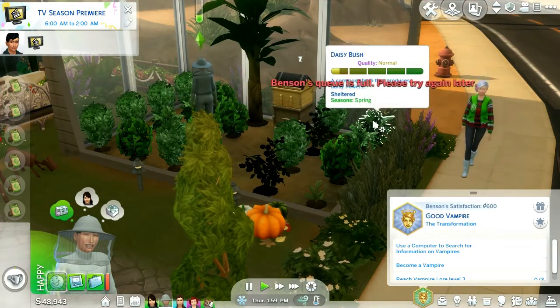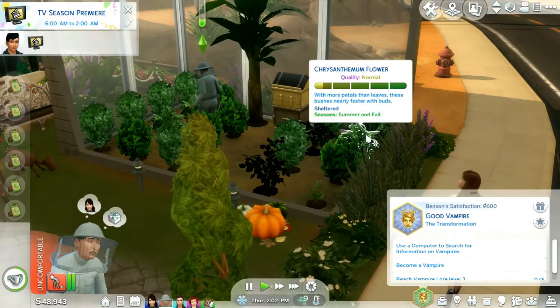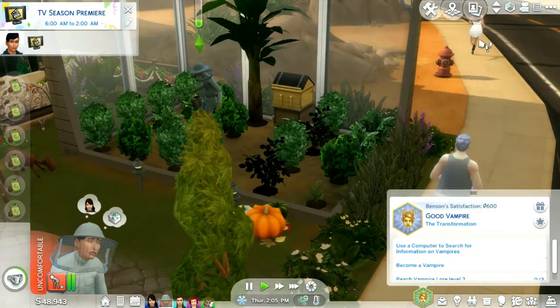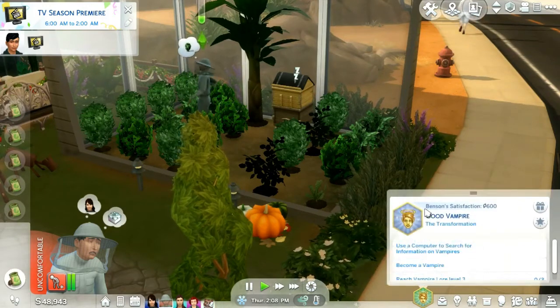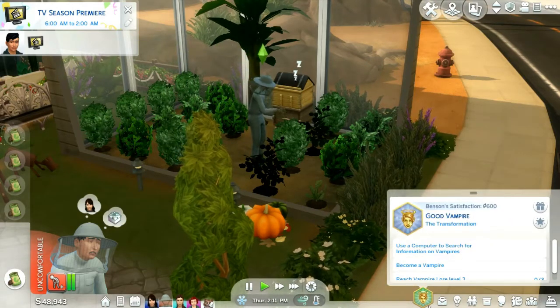What's this? Oh, it's winter. Why is she in such a short dress for winter? Crazy girl. And he's in a singlet and shorts. He wants to be a good vampire? That's a weird aspiration.